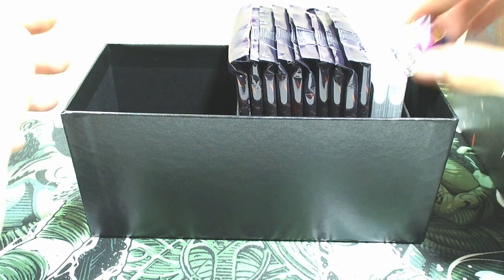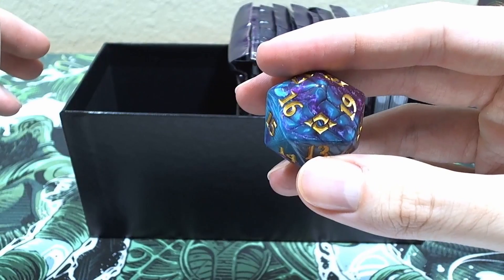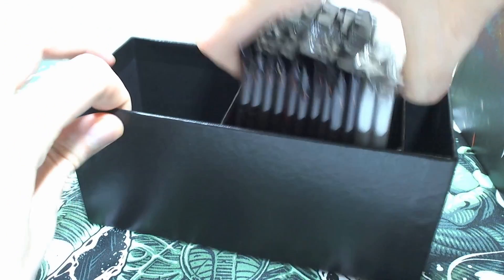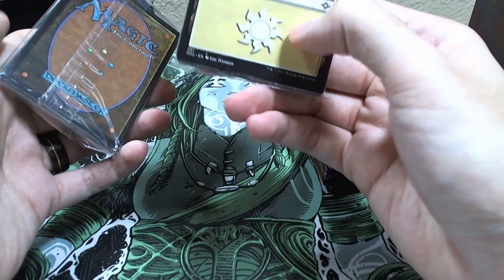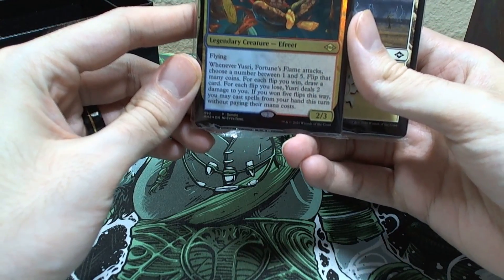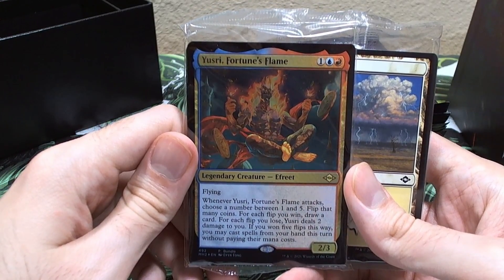We got our dice - it's purple and blue with gold numbering. I always get this box because I collect these dice with the little symbols on them, so that's pretty dope. We also have our 10 boosters, a pack of lands, foil lands, and it comes with this Usiri's Fortunes Flame card.